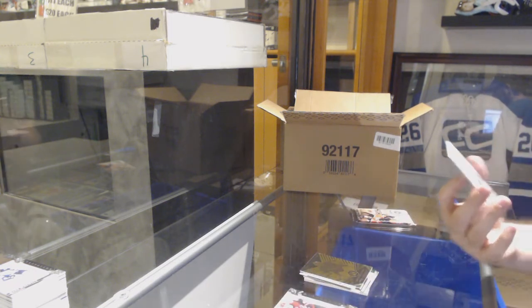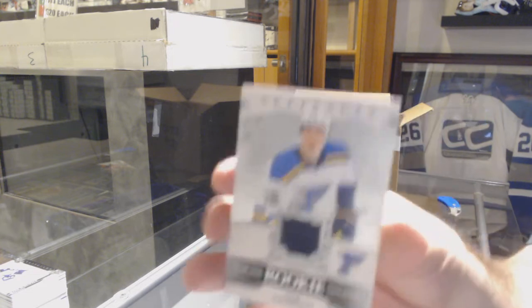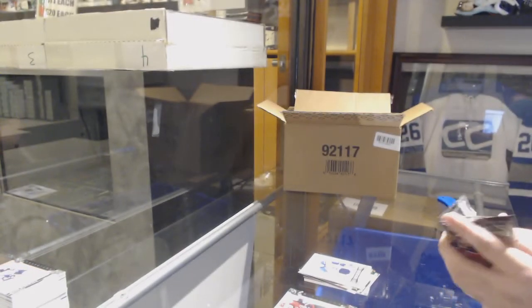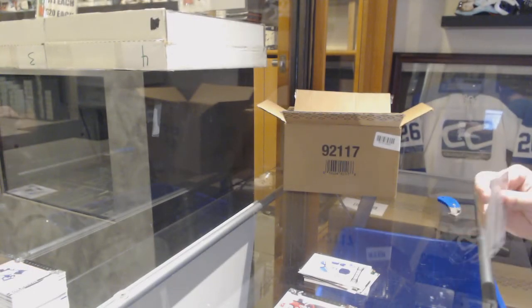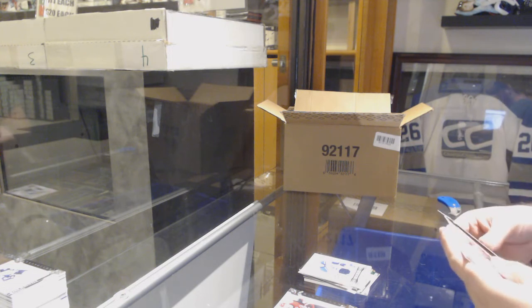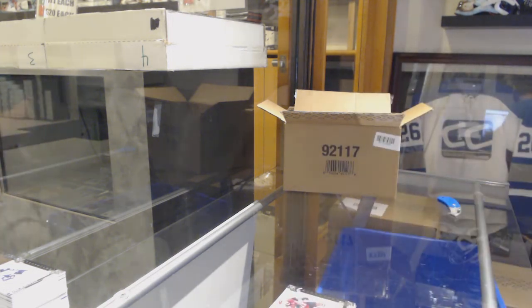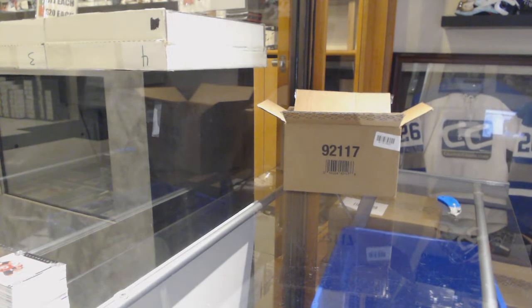We've got a Year 1 Rookie Sweaters for the Blues — Tage Thompson. Year 1 Rookie Sweaters, Tage Thompson. Can you put the Aurum aside? Like, you want to do that deal? $6.99 for the Devils, Nico. He's here. Perfect, let's do it in a second.